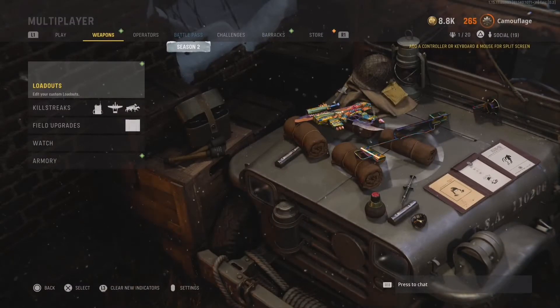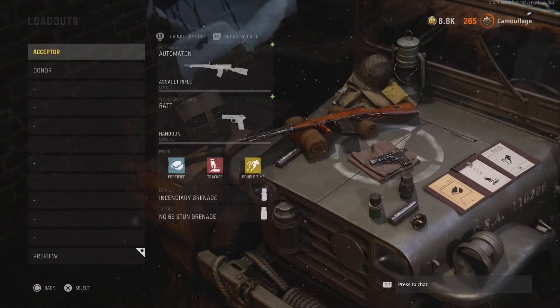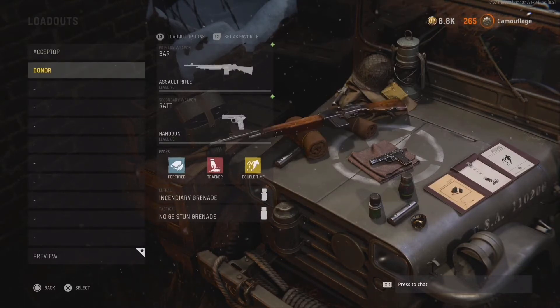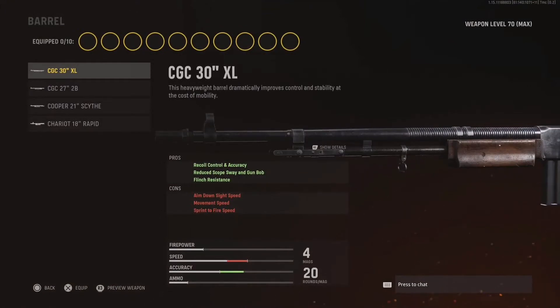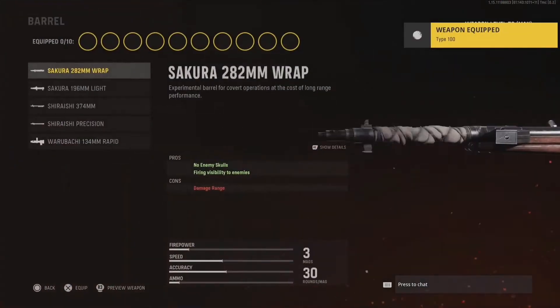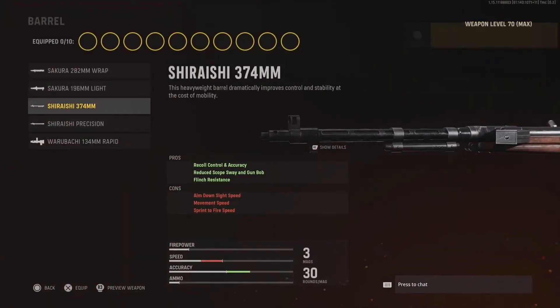Now moving on to the secret attachments. First off we got the Automaton, and it has a secret barrel called the heavy extra long barrel. It reduces the recoil a lot — much more than any other barrel the Automaton has — turning it into a laser beam. You can swap it from the first barrel of the BAR, which increases recoil control, accuracy, reduces scope sway and gun bob, and flinch resistance.